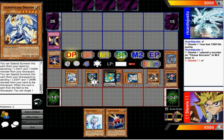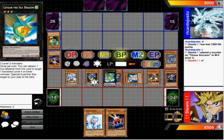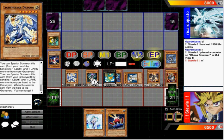I'm going to attack for a huge amount of damage, and unfortunately he has the Swift Scarecrow — but it's still a plus one for me. End phase, I'll mill three more because of Lyla. I definitely got the Graveyard set up. I got the Effect Veiler too, and I'm feeling really good about my position right now.